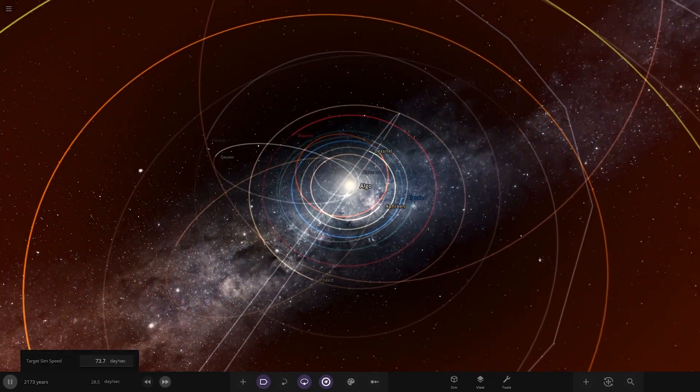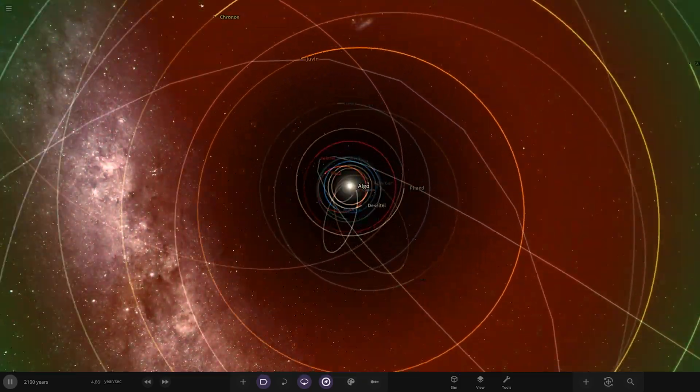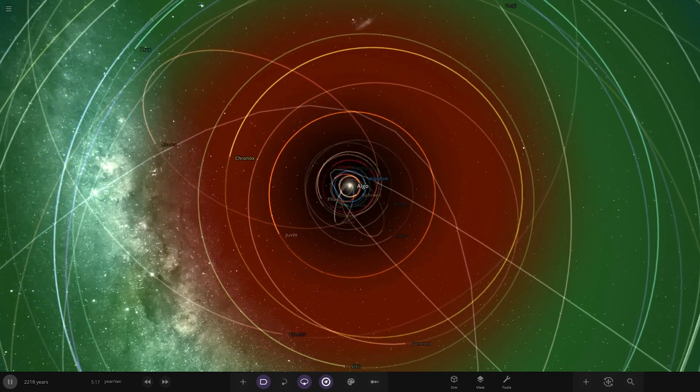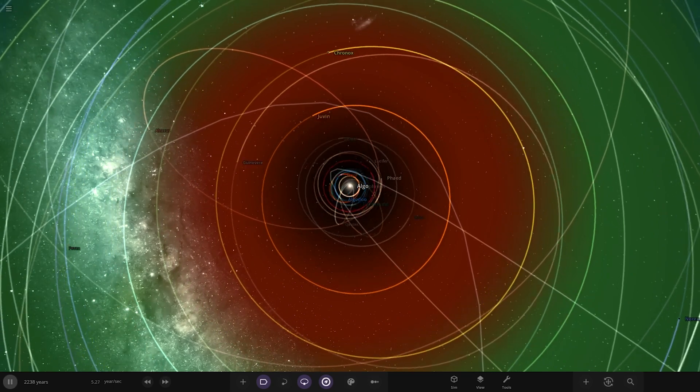So without further ado, we're going to continue speeding the simulation up. Look at the orbits — we completely ruined this thing. You can see the orbits are very eccentric, quite elliptical — it's just carnage. Look at all the gas giant orbits. This was all stable at one point, but as soon as we had that little brown dwarf visitor, it turned the system into absolute chaos.